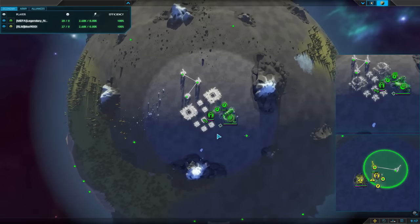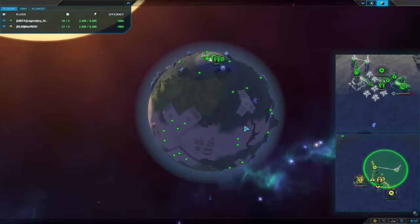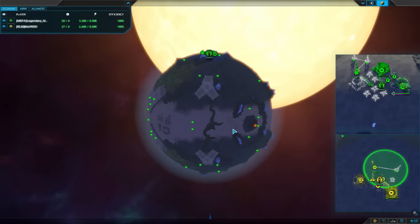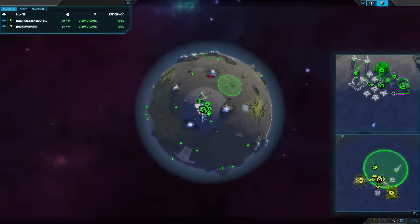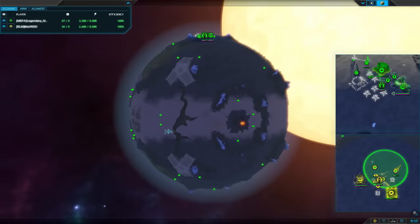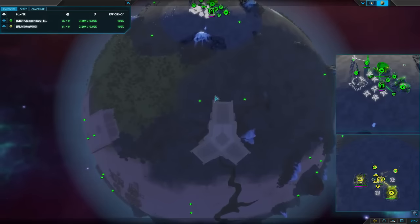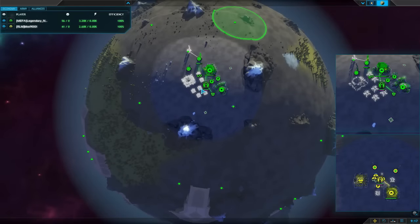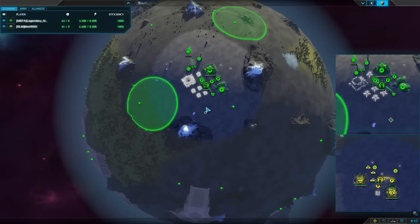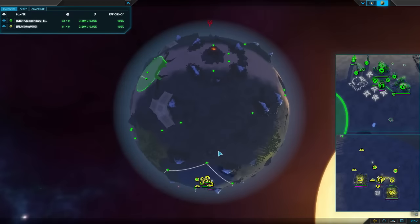That's legendary noob's build here - favoring the air, so we're probably going to see the T2 air rush from him. Given the size of the planet that is more than likely. It's going to be a better strategy to go T2 air on larger planets because of the mobility of air and the lack of movement speed of ground units to reach the base before your opponent gets T2 air up.